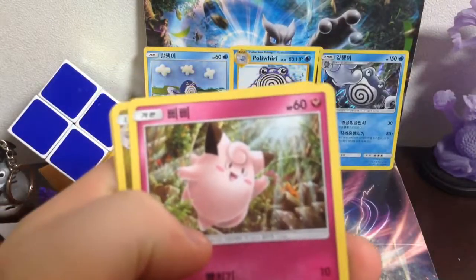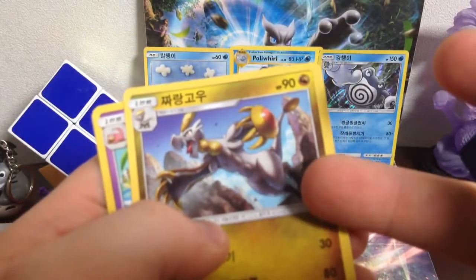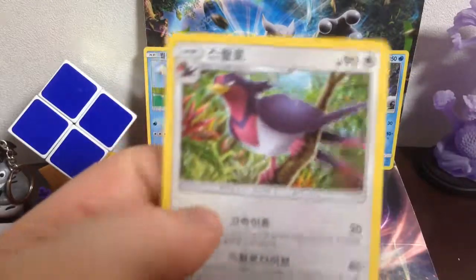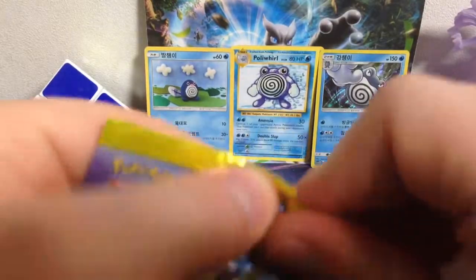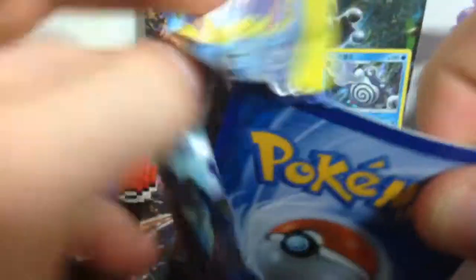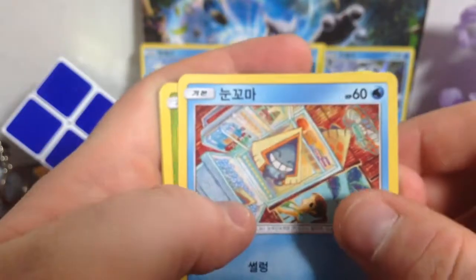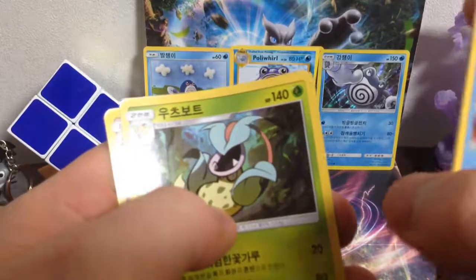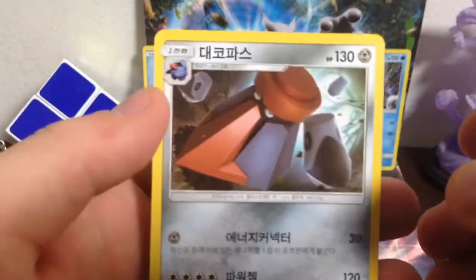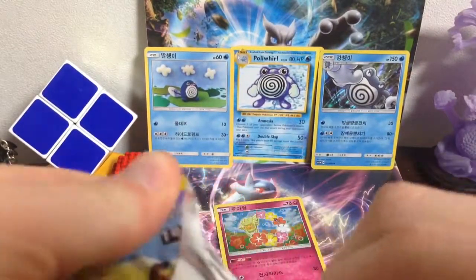Sandslash. Sandshrew. Clefairy — yeah, I know it's one of the Hakomo-O's. And then the Slowbro. I don't remember the bird's name. Very hot day today where I am. Snow Runt, Bellsprout, Machop, Victory Bell, and Probopass. So far only one Hollow Rare.